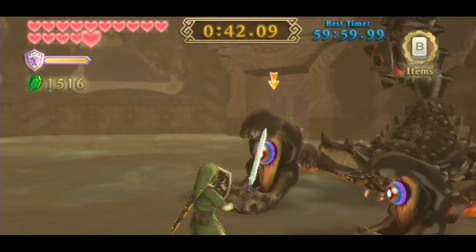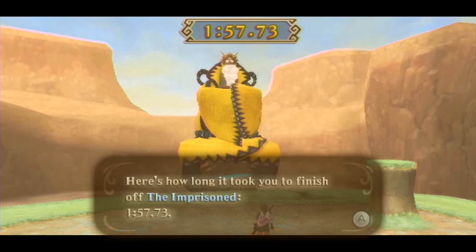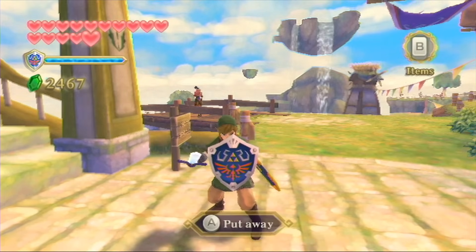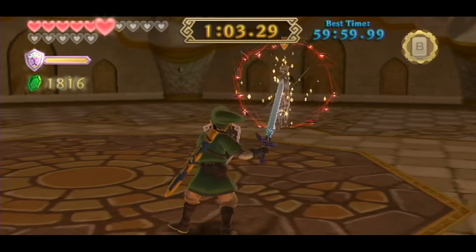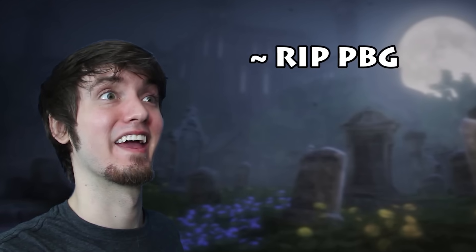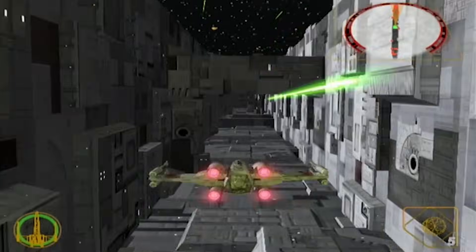If you manage to beat all 12 bosses in a row you get 9,900 rupees, but the real prize to go for is the Hylian Shield at eight in a row. Considering you don't unlock the Lightning Round until you're near the end of the game, it's definitely nice to finally be able to run around with this iconic shield. But I think I'm gonna keep going and push my luck — starting to fight the tougher bosses with just a few hearts left. What could go wrong?